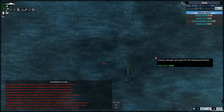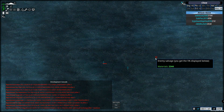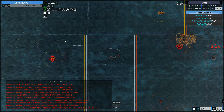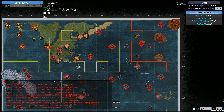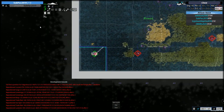There you go — the destroyed construct left some materials behind and the rest went back into the resource pool, where it will then be divided amongst the resource nodes. Let's check how our sub is doing — it has 5,000 materials on board.